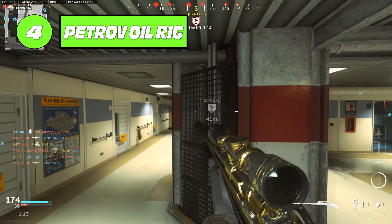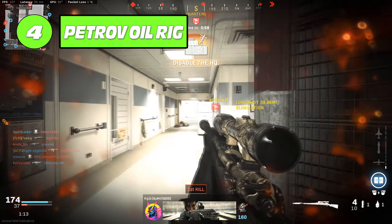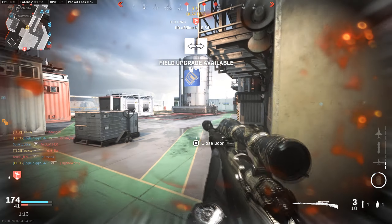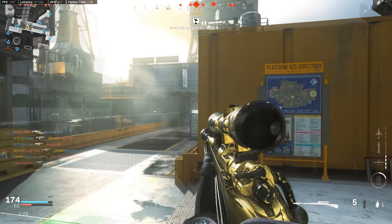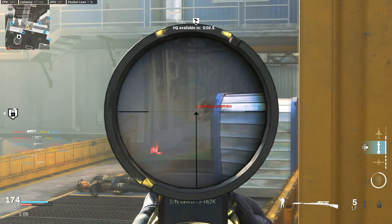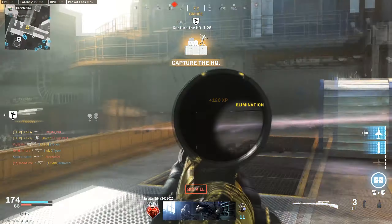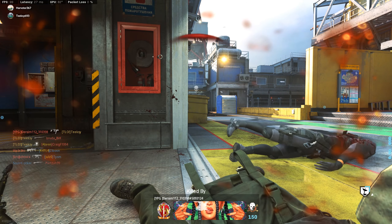At number four we've got Petroff Oil Rig. This is a little bit of a wild card for me — I really thought this was a cool setting for a map and I really enjoyed it. I think it played reasonably well for 6v6, though it probably benefited a little bit from 10v10. But ultimately it was just one of those maps I seemed to have a lot more fun on. It was one of the better maps for me and generally not a bad map in my opinion. Petroff Oil Rig in at number four.